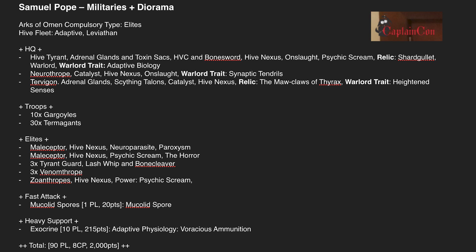Then we have 30 Termagants that go with the Tervigon, 10 Gargoyles probably for screening and holding far objectives, a double Maliceptor again, 3 Tyrant Guard to keep the Hive Tyrant alive, and 3 Venomthropes to make everything harder to hit — definitely a fan of running a couple of Venomthropes.